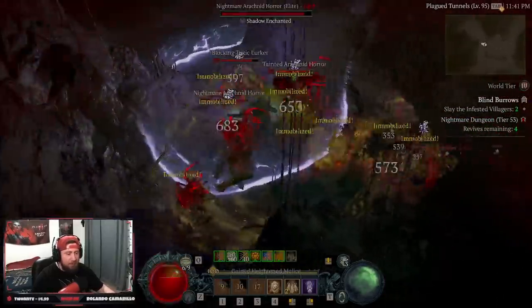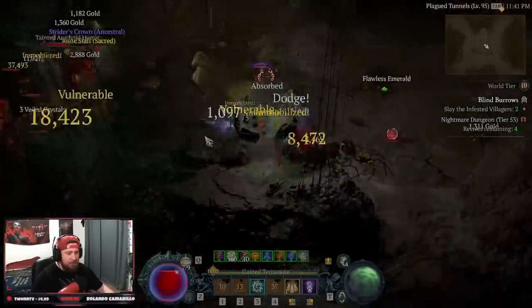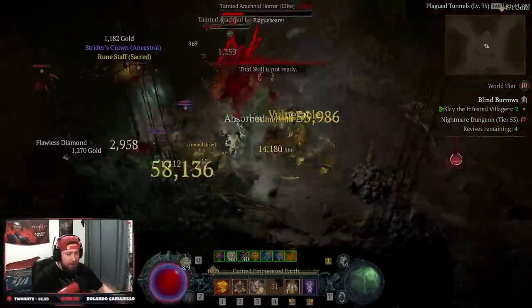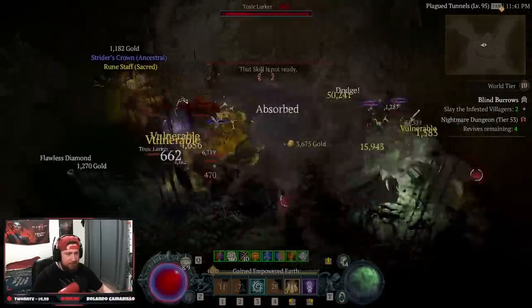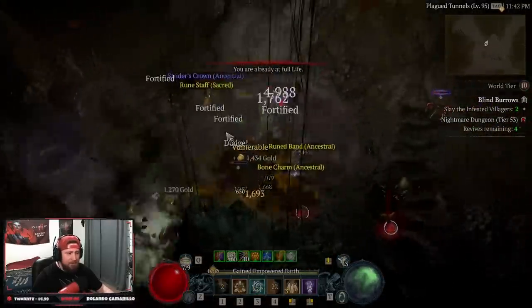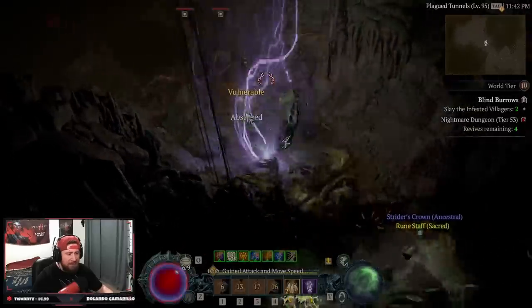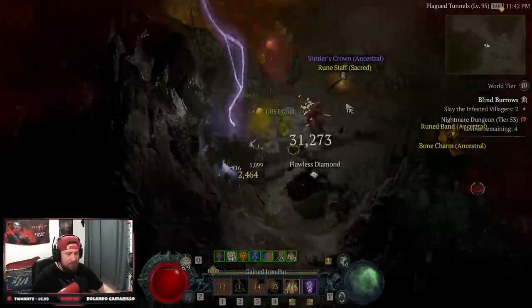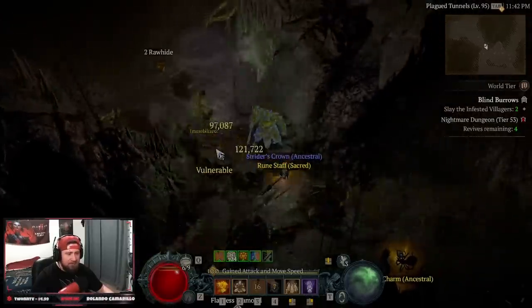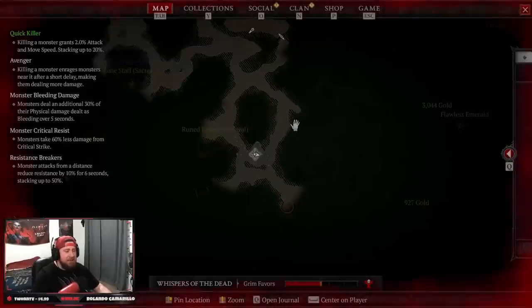One note I want to make: the Poison Creeper does not re-immobilize enemies that are already immobilized, meaning you won't get the additional Terror emotes when using that ability on already-CC'd enemies. It's something I noticed from testing — it's strange but the build still works all the same. Landslides are just absolutely everywhere.